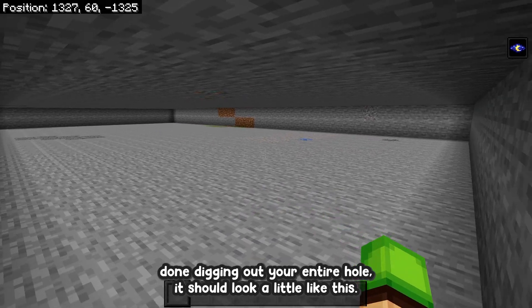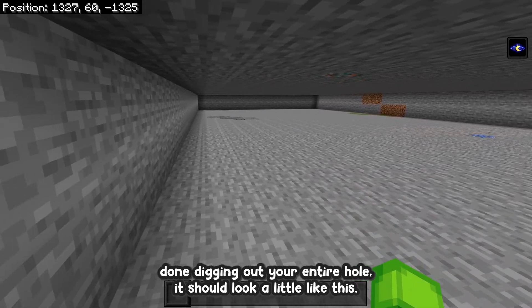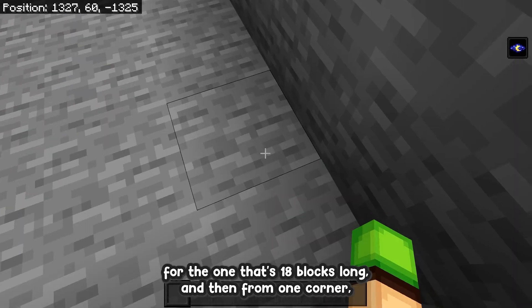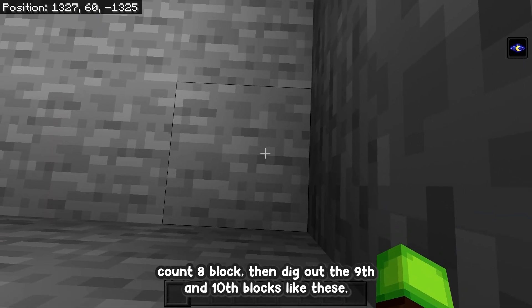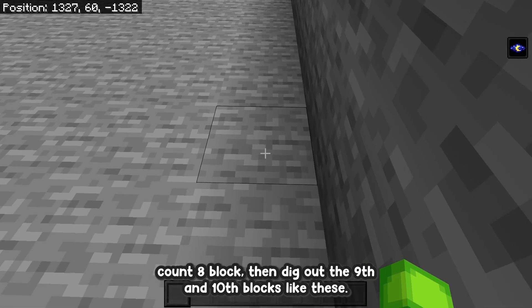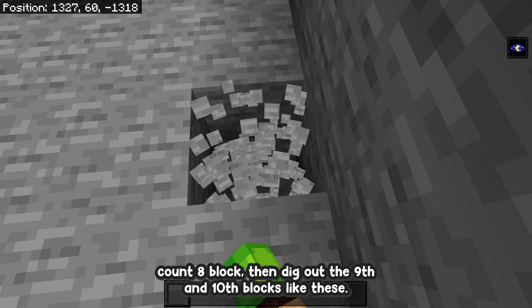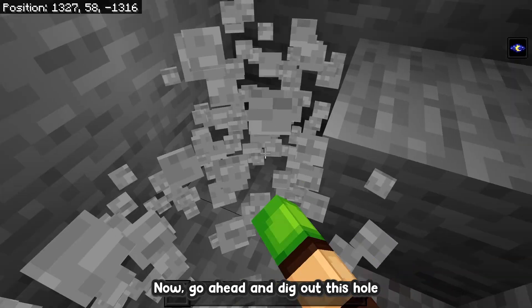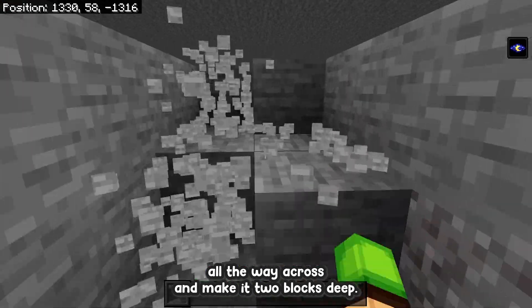Once you're done digging out your entire hole it should look like this. For the next step, go to the short side of the farm — the one that's 18 blocks long — and from one corner count eight blocks, then dig out the ninth and tenth blocks. These two should be the center of the farm. Go ahead and dig out this hole all the way across and make it two blocks deep.